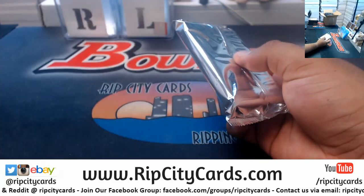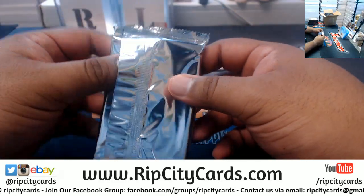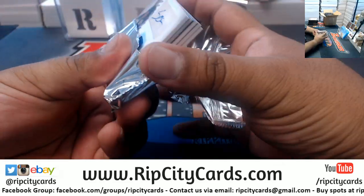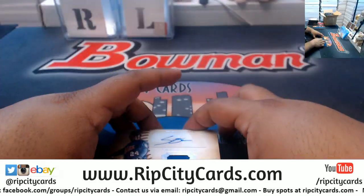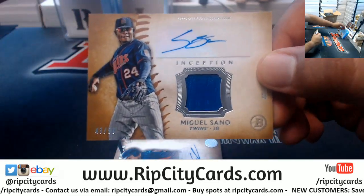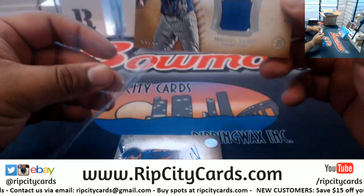Apparently that was a really good hockey match last night too, but I'm not too much into hockey. Let's see what's in Inception — one of my favorite breaks. Good luck y'all. We got Miguelson, number 43 of 50, Twins patch autograph.